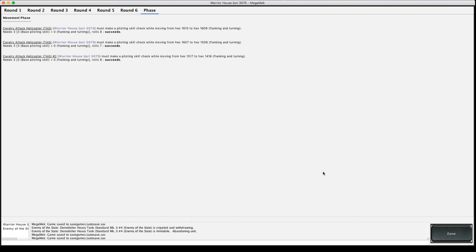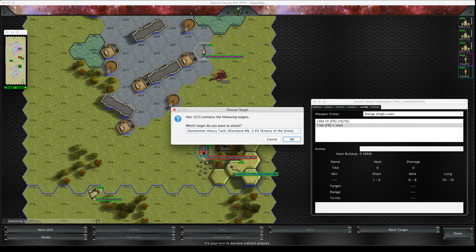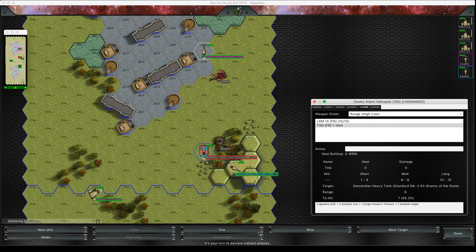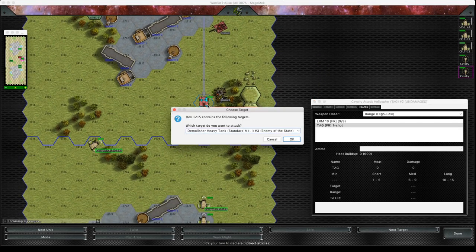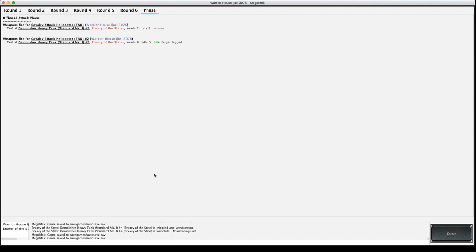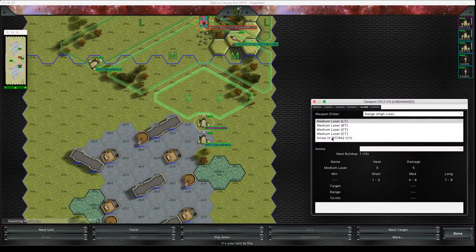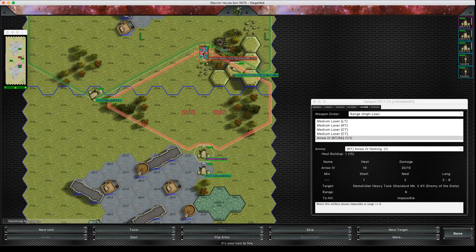He's just walked straight into the middle of all that fire. Now we're into the TAG phase — I'm going to tag him with everything I've got. I'm tagging the unit rather than the hex. Hit with the TAG — he's now successfully tagged. That means during this fire phase I can hit him with the artillery.